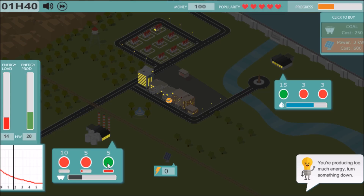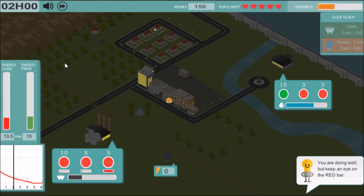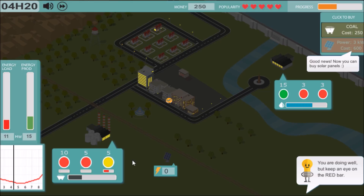What am I supposed to do — turn off the coal? We'll see when it's going to start coming back up and we're going to have to turn that thing back on. We could buy coal soon. Right about now as we turn it back on. Good news — you can now buy solar panels. We already did — thanks, game.